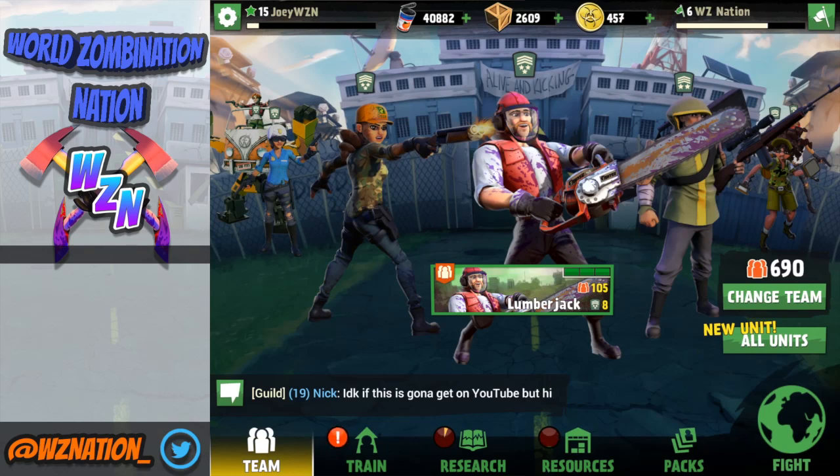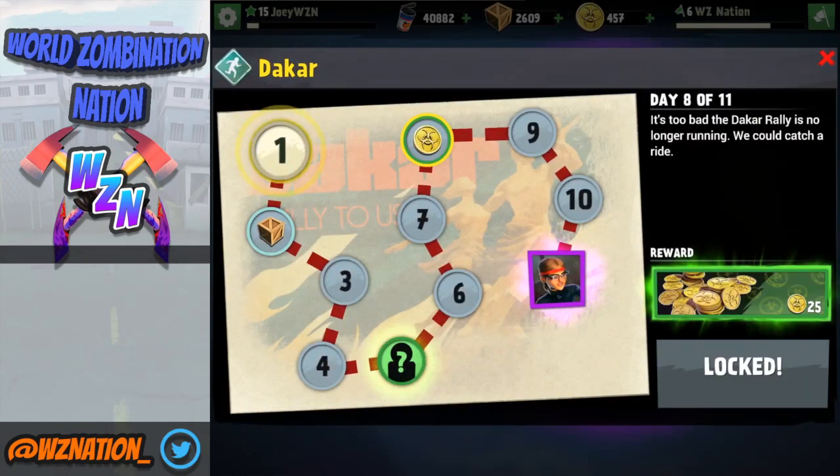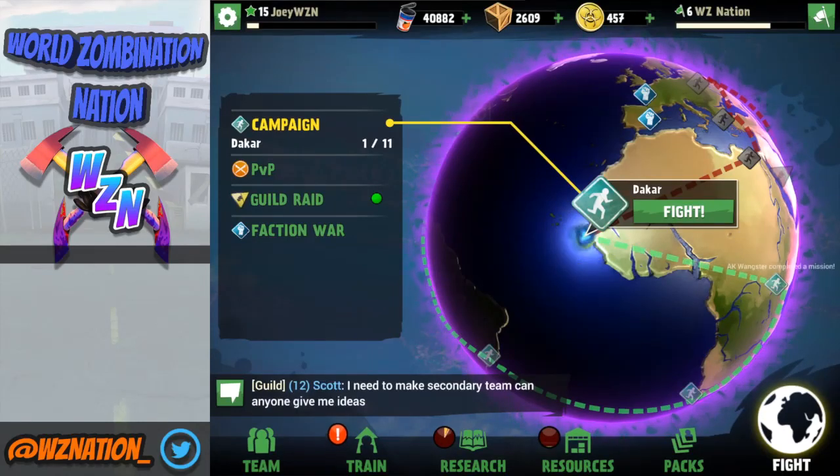Now, coins. Coins are very tough to come by. In the campaign you're going to get a couple of random coin drops — for example, right here in Dakar on day 8, I'll be getting 25 coins. After the campaign, you can still get coin drops: in Faction Wars, if you reach a certain rank, or even in PvP, you will get a coin drop. I've also gotten random coin drops just from attacking cities while farming cans. So they do arrive slowly but surely, but honestly the main way you're going to get coins is just buying them.